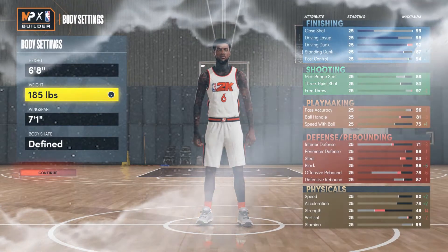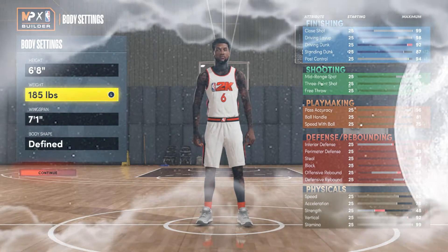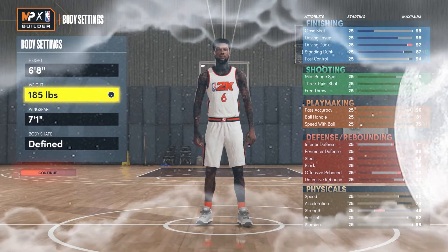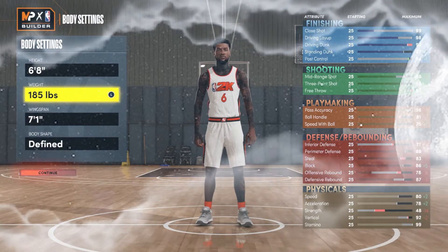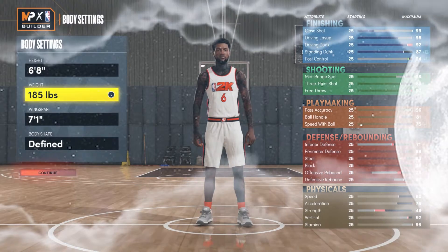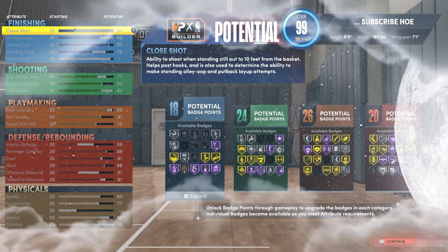For the build we're going six-eight, 185. When you're making the LeBron James build, you probably want to be faster than anything, so I always go minimum weight. I feel like a faster LeBron is better than having the extra weight giving him a little more strength — that's just personal preference, so you can switch it if you want. I went 185, seven-one wingspan, body shape: defined.